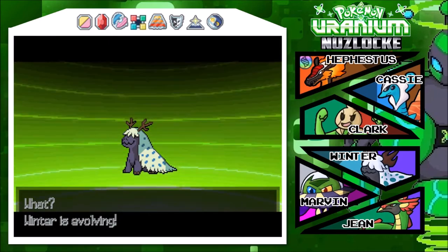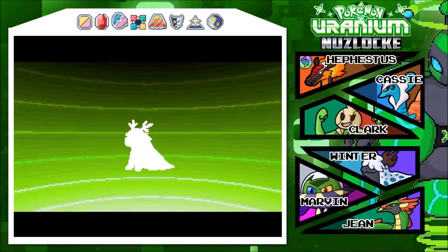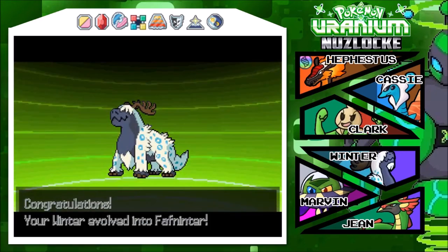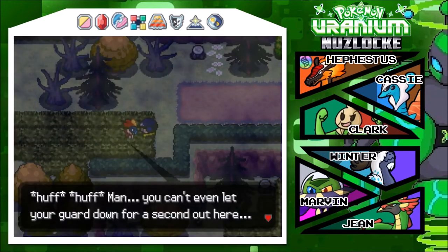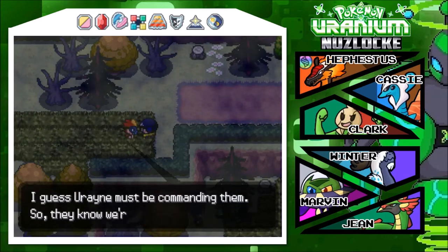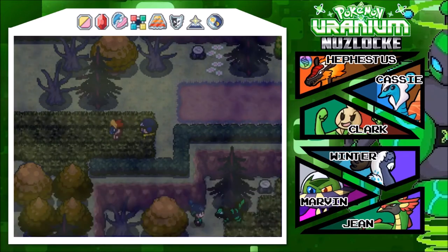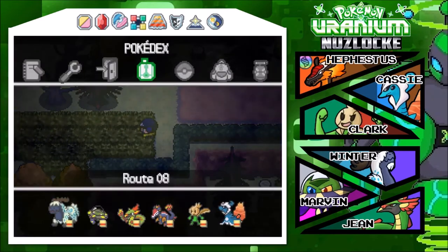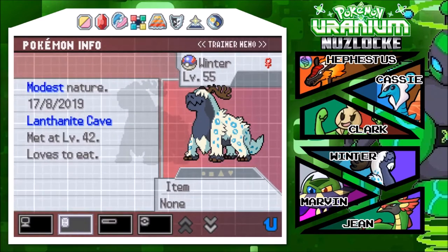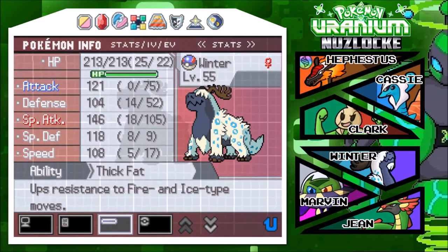Winter's evolving! Wait - I have to open Photoshop now. Winter's evolving, that's great! Oh, look at that beauty - a Faffninter! You can't even let your guard down for a second out here. Were those nuclear types more organized than usual? Urane must be commanding them - so they know we're here. We've lost the element of surprise. Well, it doesn't matter - Curie can't run from us forever. Let's go get him, and if I see that strange pokemon again I won't hesitate to catch it. Attack, Special Attack, Thick Fat - resistant to Fire and Ice types. What a dragon!